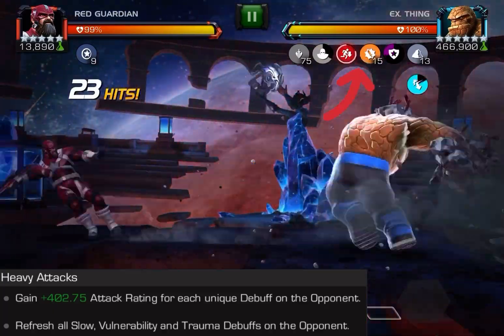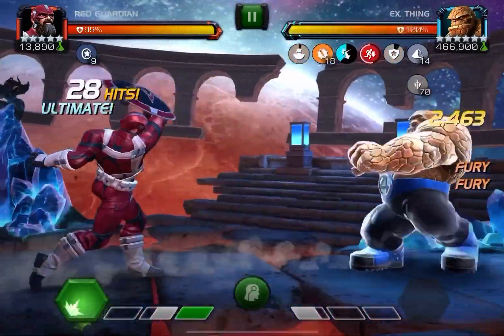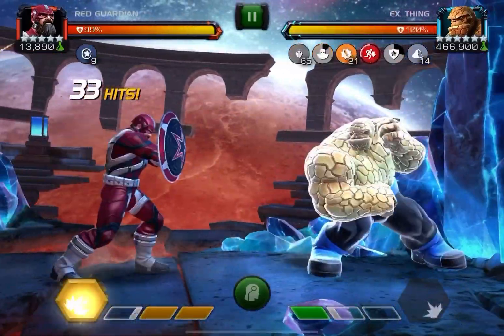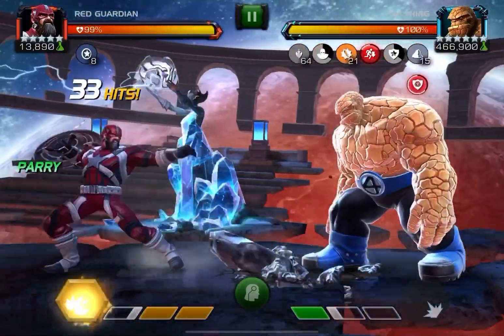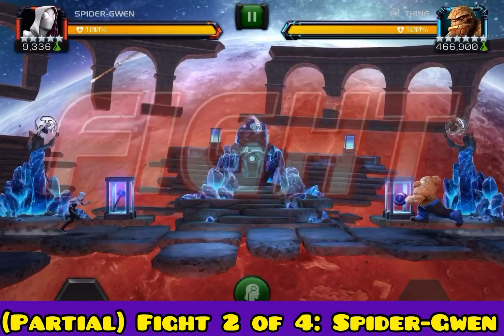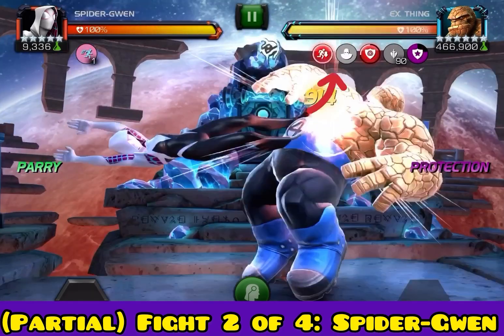I'm using Red Guardian on this first fight. You use that S1 to get the slow going, and then after that you can just keep reactivating it by using heavies. We saw how well that worked — it made it so he never triggered that unstoppable, even after I purposely went past 15.